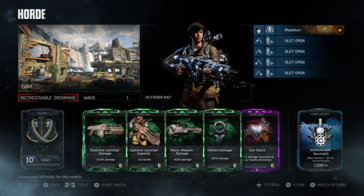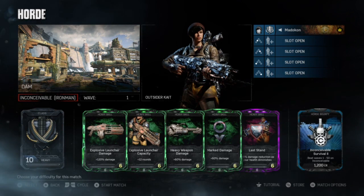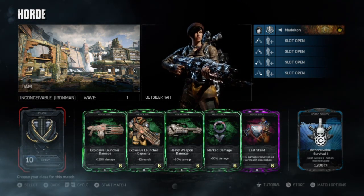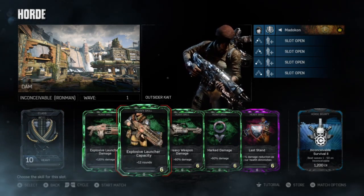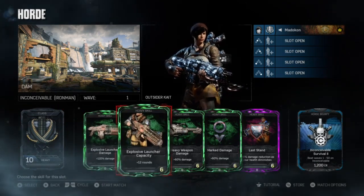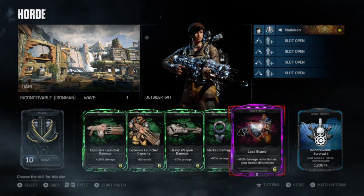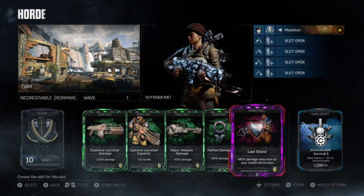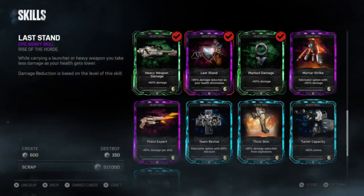Moving on to the Heavy class — if you're on a speedrun that calls for a Heavy, you're pretty much going to be on Salvos as soon as you can get them for the entire game. The two main core cards every Heavy always wants are Explosive Launcher Damage and Explosive Launcher Capacity — those two are a must. With Salvos, we bring Heavy Weapon Damage and Mark Damage because your Sniper is going to be marking everything. As a 5th card, I like Last Stand because it lets you take more damage and tank more as you're firing your Salvos.